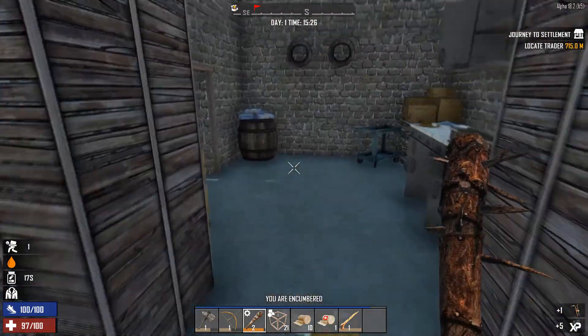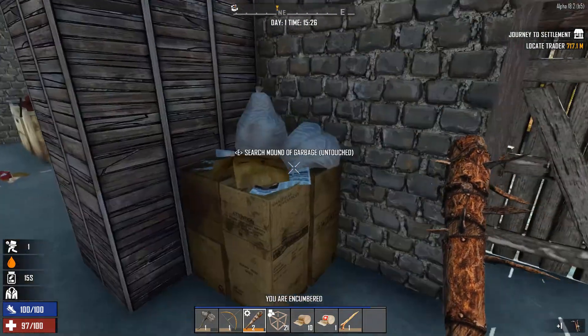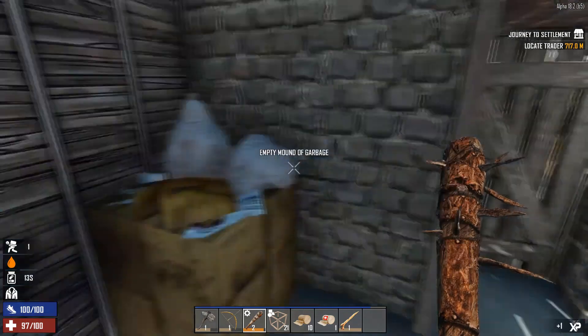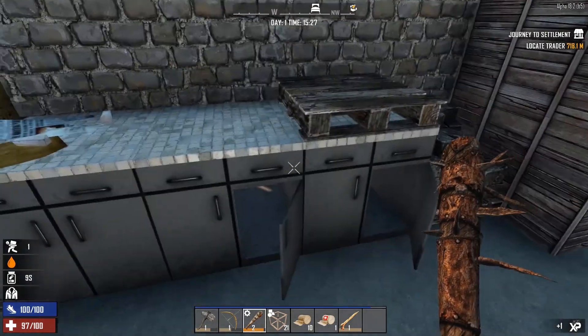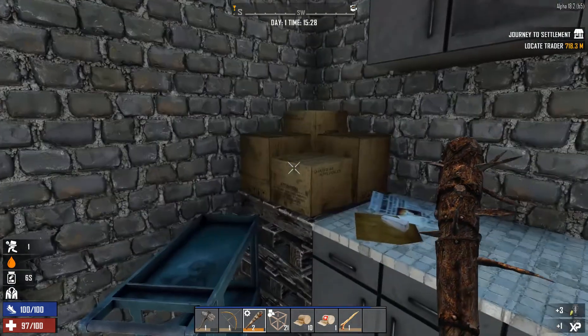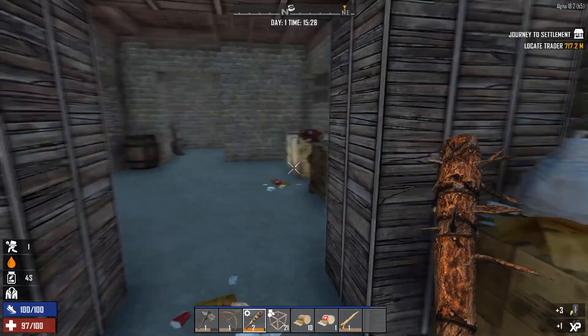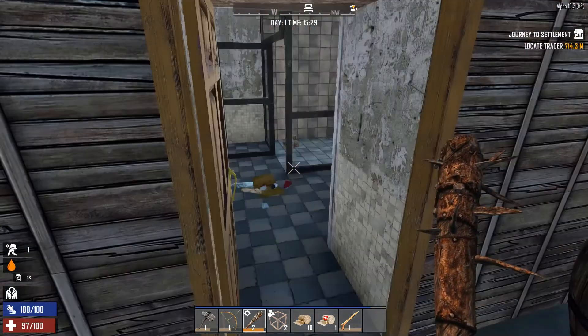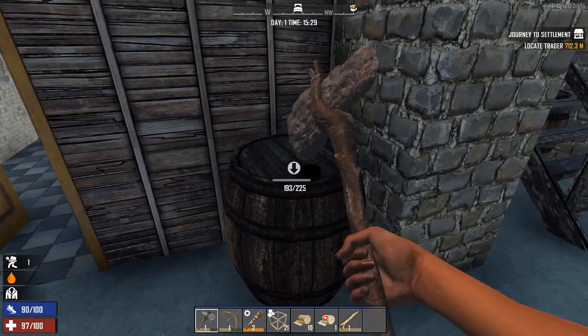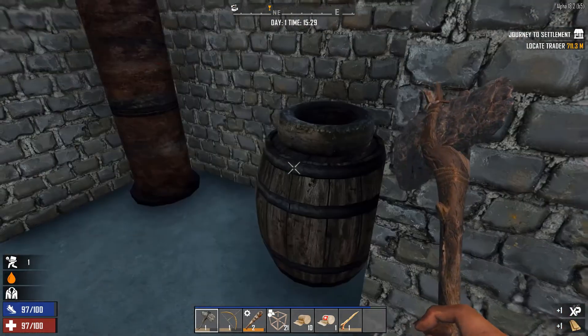Destroyed workbench — could have given me a working one. I don't know what I would have done with it, but I'm sure there's something. Nothing, nothing, no. Man, not much down here. It had so much promise. Can you break these up? Probably just gives you wood.